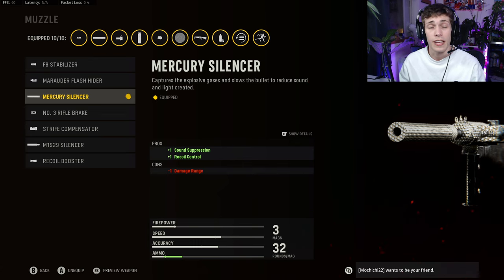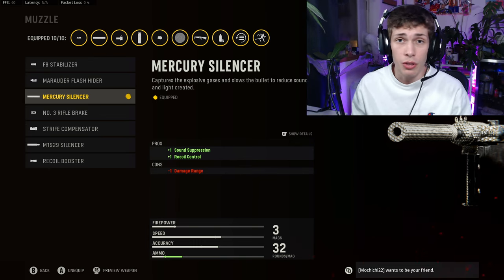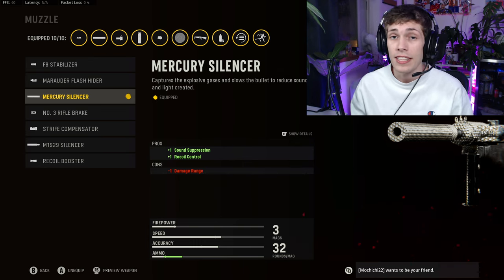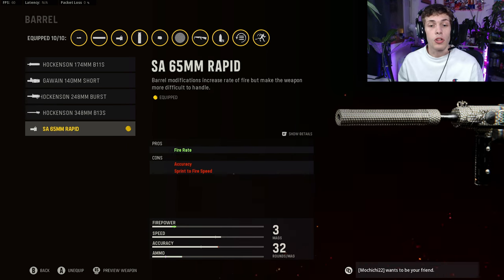You've got to get pretty close to enemies, so you want the Mercury Silencer for that sound suppression — makes it a little bit harder for enemies to find you. You do have to reload a lot with this weapon, so if you've got three people in front of you, kill two of them, and you've got to reload — sound suppression is going to make it harder for enemies to locate you. We also get some recoil control, which is super nice.